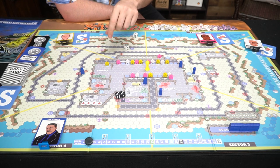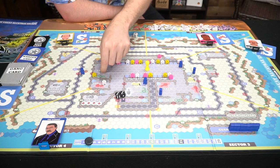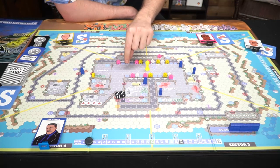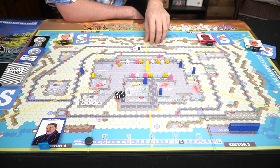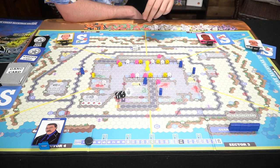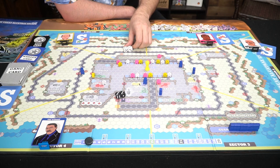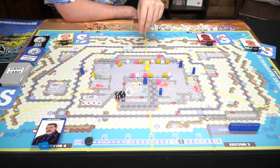Yellow rolls eight and moves one through five, picking up an item, then uses remaining movement — six, seven, and three more. Pink rolls and gets eight spaces: one, two, three, four, five, six, seven, eight — landing on a key space, picking up a key and ending in a safe hidden location where guards can't touch him. White rolls and gets six total, moving one, two, three and picking up a key, then four, five, six.